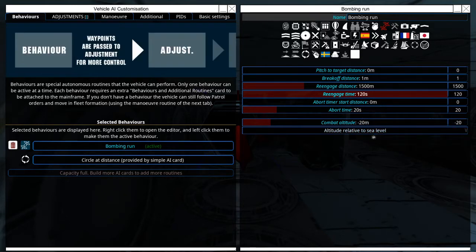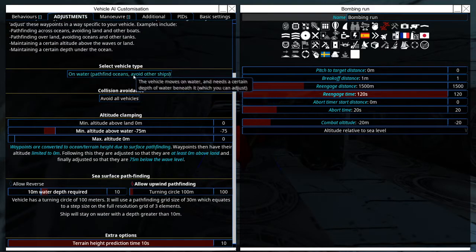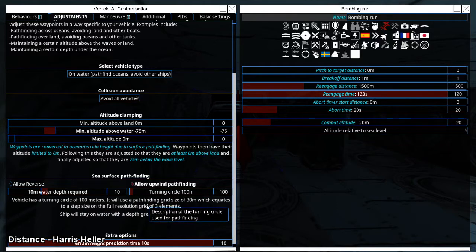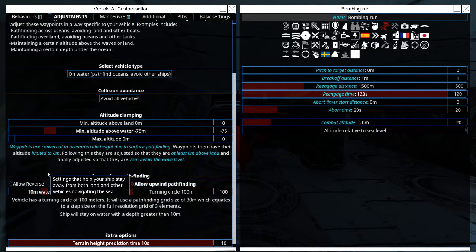And this is going to be relative to sea level. Under adjustments, we also want to make sure that our pathfinding is on water, avoiding all vehicles. We don't want to be above land, and we want to have a minimum altitude above water of negative 75 meters. We also want to make sure that we have a 10 meter depth of water required, and for this one I set my turning circle to 100 meters. We want to allow upwind pathfinding because we aren't a sailing ship, and we also want to make sure to disallow reverse. This will prevent our ship from going backwards, which we don't really want because we want our ship to go straight at the enemy and keep going straight without turning or backing up.